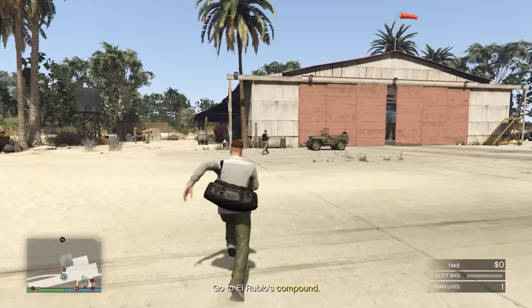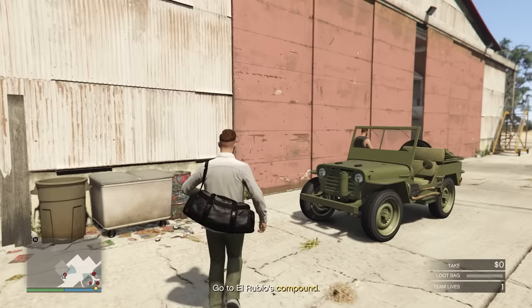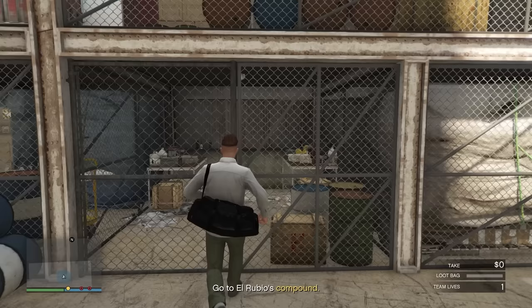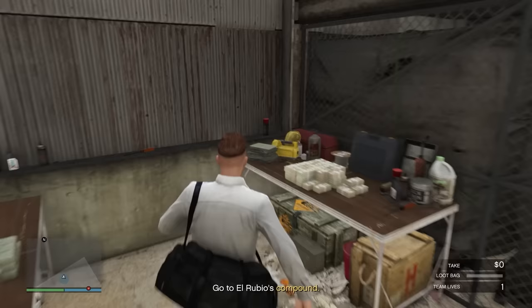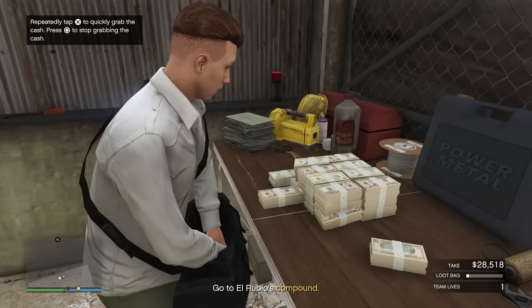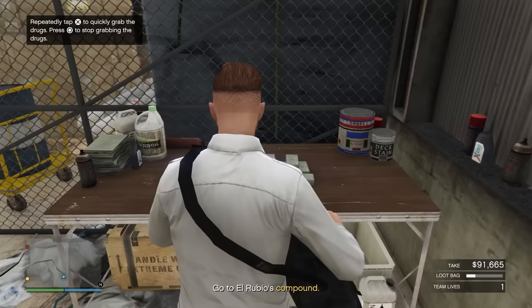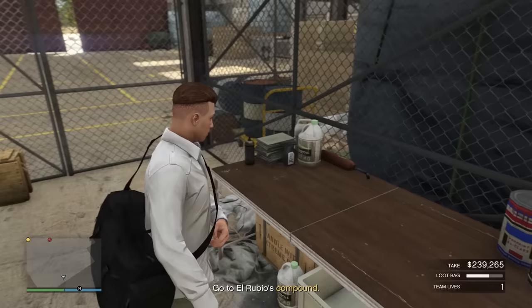We're going to hop into the hangar, which has four different loot spawns. You can kill the security guard but I just let them go — I'm already taking them for all their money, no need to unalive anybody we don't need to. We take the stuff in here — cash and some weed. The best ones are the cocaine and the cash; weed is okay. I never check these before doing the heist, I just go in blindly because the difference between loot types is maybe $50K max — not that big a deal.